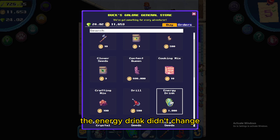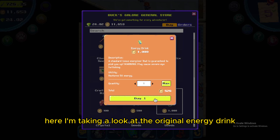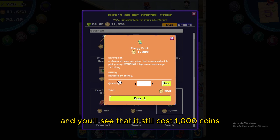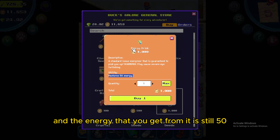Since this game does updates regularly, I went to Bus Galore to double check that the energy drink didn't change. Here I'm taking a look at the original energy drink, and you'll see that it still costs 1,000 coins, which hasn't changed, and the energy that you get from it is still 50.